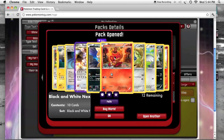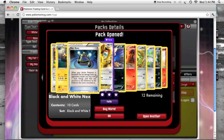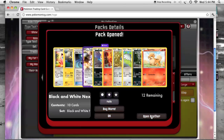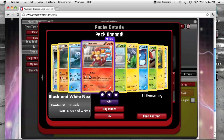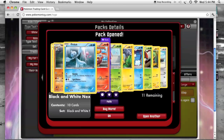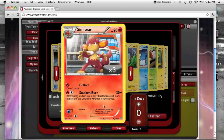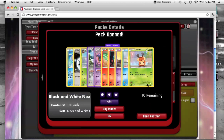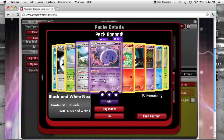Got Regigigas and Exp Share. The rare in this pack is Simisear — what a waste. Moving along, another Exp Share. Got a Musharna.